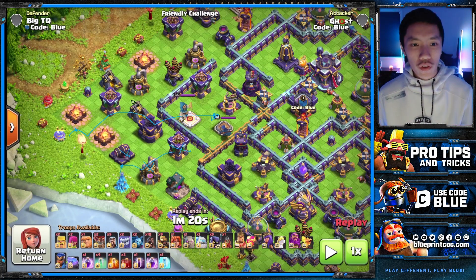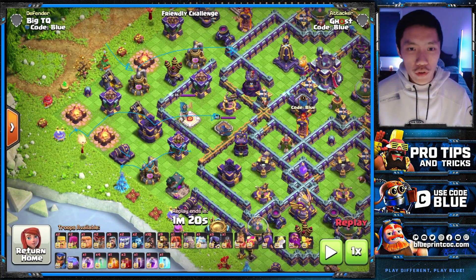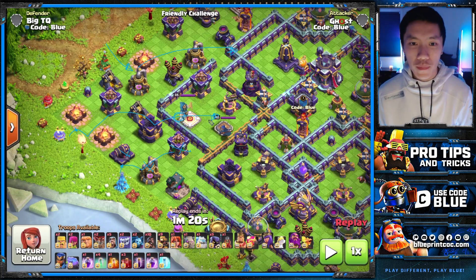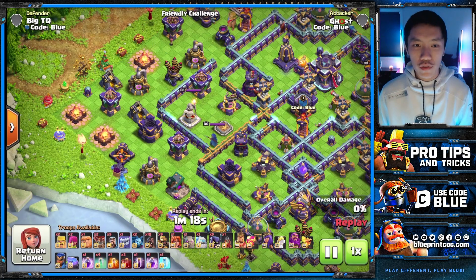To funnel the left side for the King — the right side is handled by the Yeti — the Queen is going to come inwards here to go into this side for the Monolith and for the Town Hall. Utilizing a Skelly spell on the Warden is going to be great because it's going to tank the X-Bow and potentially tank the RC so that my King can get deeper inside and pull the CC.